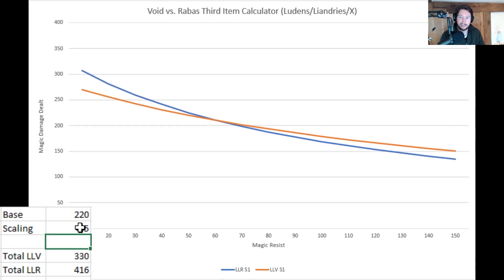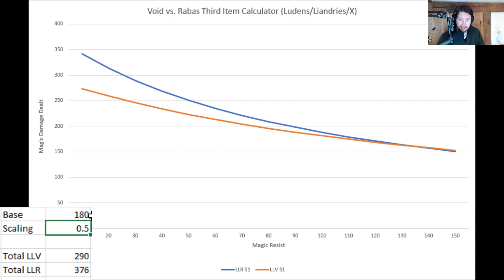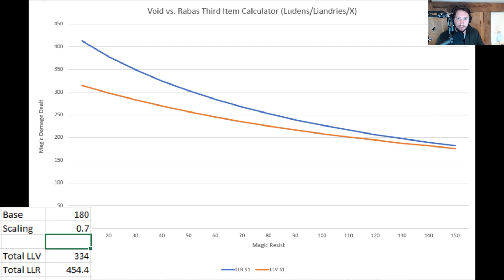Let's say 0.5 scaling and about 180 base damage. At 55 magic resist for most people, the damage difference at around 50 magic resist is about 30. That's 700 gold for 30 damage per ability — and that ramps up every time you use that ability. You have to assess the gold efficiency of the item as well. If the gap is smaller between the two graphs, the gold efficiency of going Void Staff becomes better. If the gap is bigger — say a scaling of 0.7 — then obviously Rabadon's gets more value.